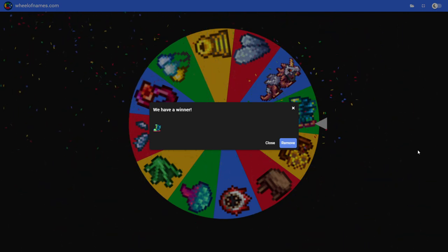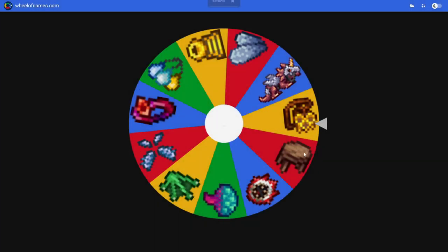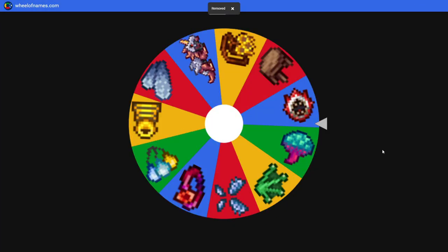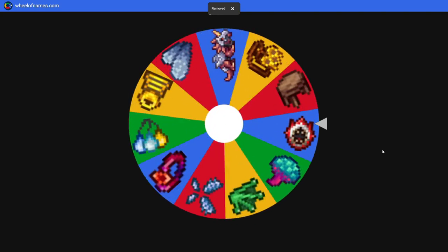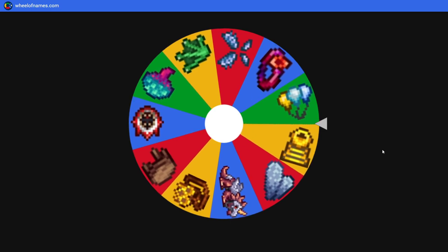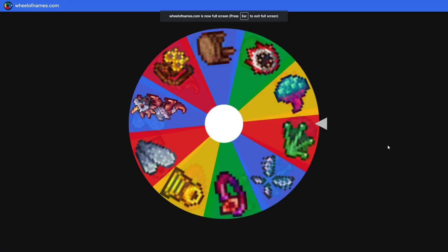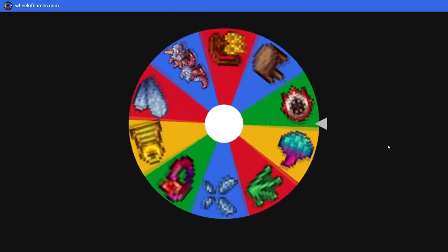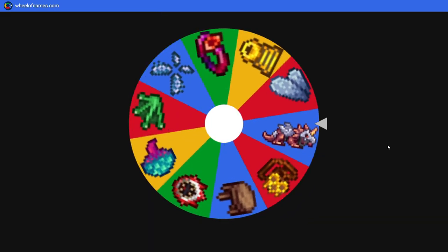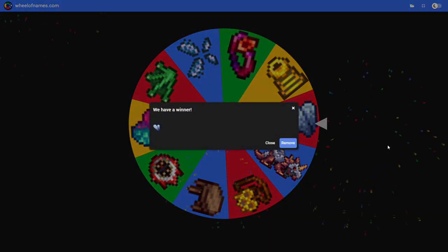These are the only boots I have on here — I probably should have added more than one. Let's spin again — hoping for some wings. Okay, triple jump, I'll take that if I don't get wings. Last item — some wings! This is gonna be too easy in terms of movement, but you love to see it.